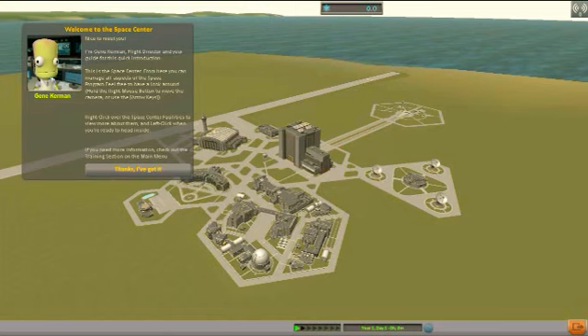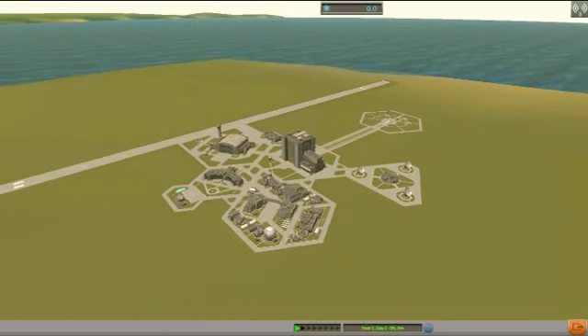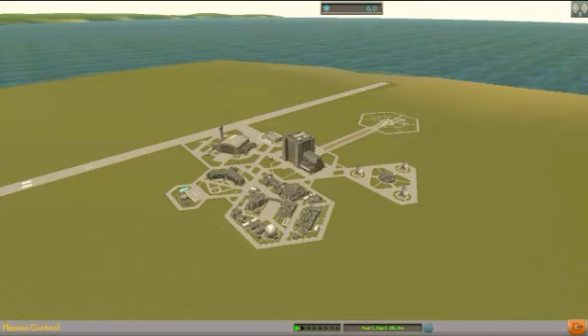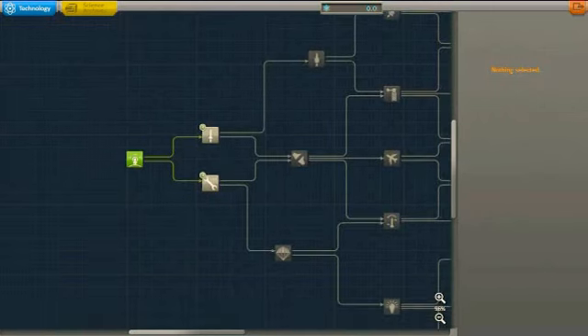I am Jenny Kerbin, flight director and your guide for this quick instruction. This is the space center. So this is our simple station. We have our runway, which is our airport where we can launch planes.